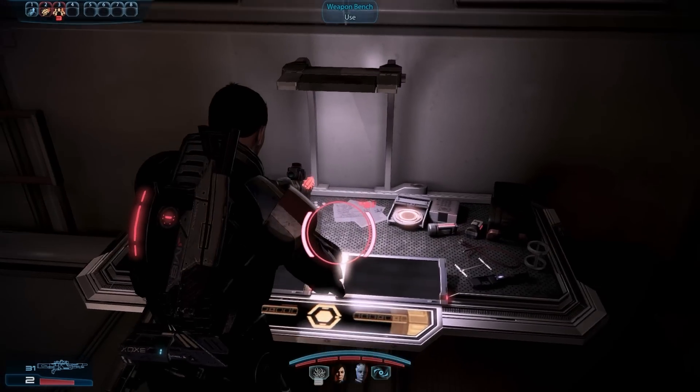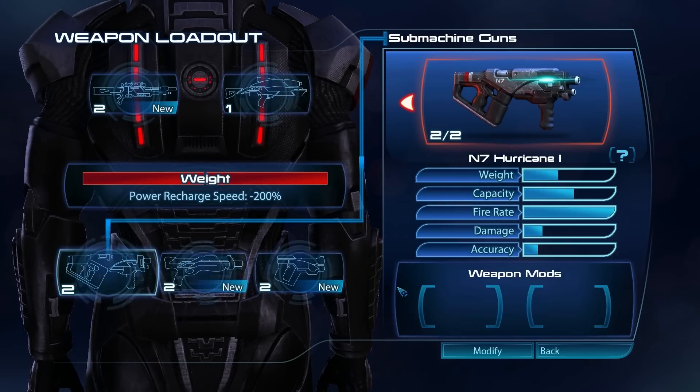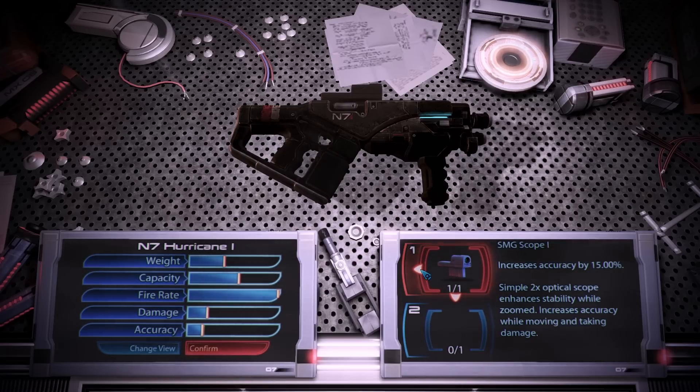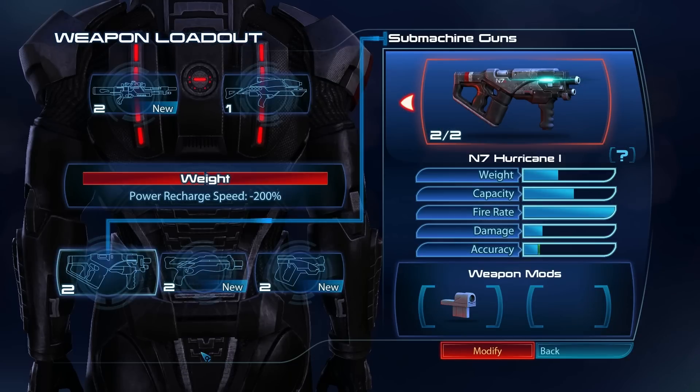What's this? Weapon bench. So I can change my loadout here. I can actually upgrade this. Modify. Oh yes. So what have we got? SMG scope. Very nice. Apply that. What does that actually do? Increases the accuracy by 15%. Simple 2x optical scope. Enhances stability while zoomed. Increases accuracy while moving and taking damage. Very nice. There we go. That's cool.